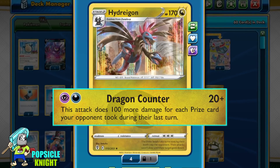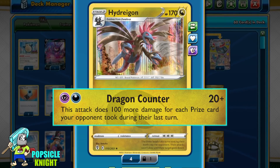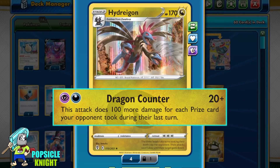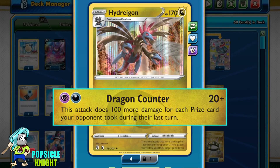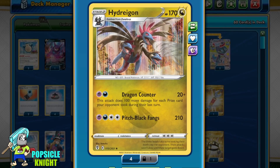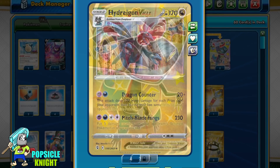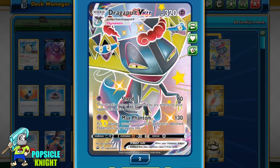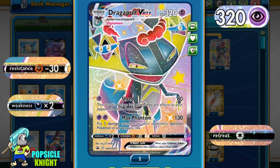I have to say that this attack works really well only against matchups where your opponent can also give up two to three prize Pokémon — that is, against V or VMAX Pokémon in the current format — because our focus will be to hit for a huge amount of damage for our Dragon Counter attack. Let's review our main three-prize attacker: Dragapult VMAX.